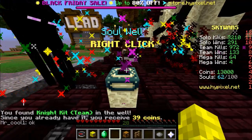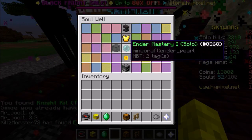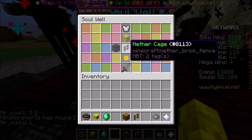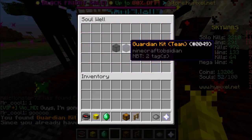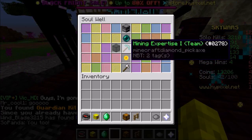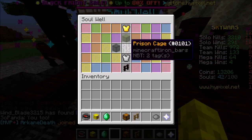Next time we do a solo opening I'll buy the double fortune in lobby one because I do have enough credits. Guardian kit team — that's a legendary but I already had it. Anyways, I'll buy the double fortune so we could have that, but today someone had already bought it so I just went off theirs.